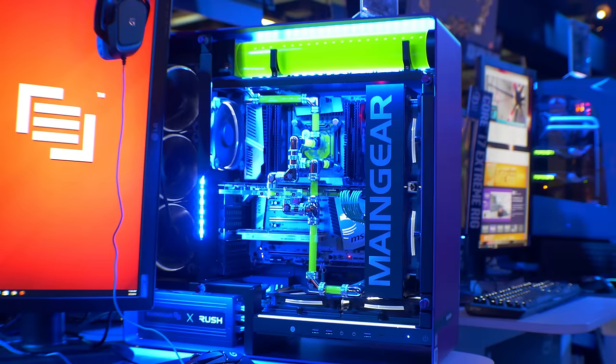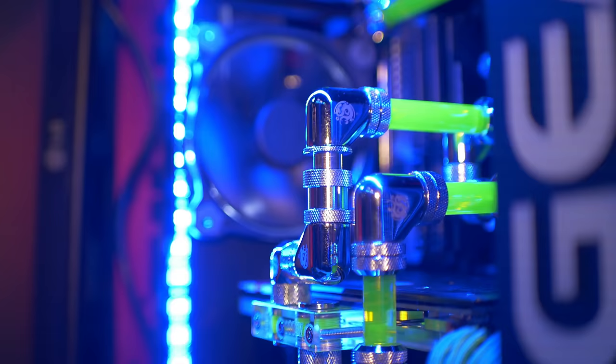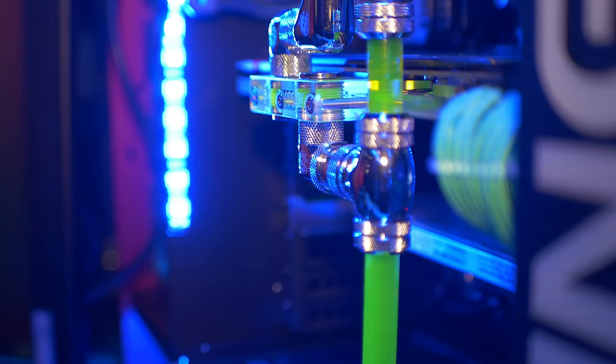So from a spec standpoint, it's got a 6950X overclocked 10-core processor, a single 1080, an Intel 750 NVMe SSD, 32 gigs of Kingston memory. But really what sets it apart is our handcrafted hard-line liquid cooling. A system like this literally takes 16 to 18 hours to put together.